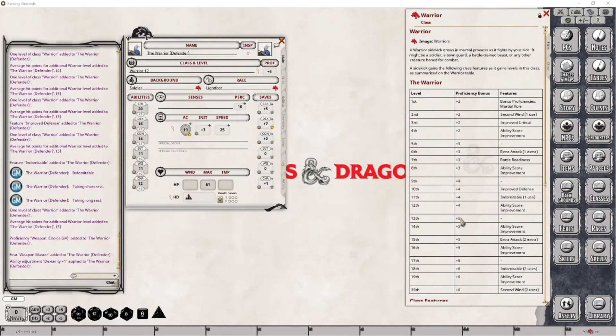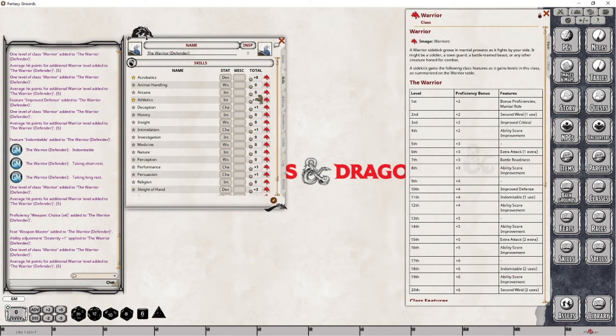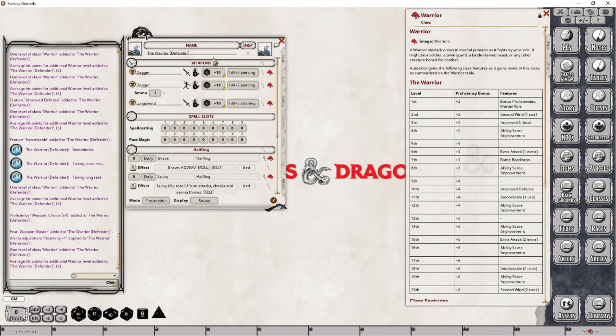At level 13 we are only gaining our proficiency score improvement, so I'll take care of that. We are now at a +5 bonus. Our dexterity saving throw has gone up, our skills have gone up, and our attack capabilities have gone up. And that's everything we have to do for level 13.